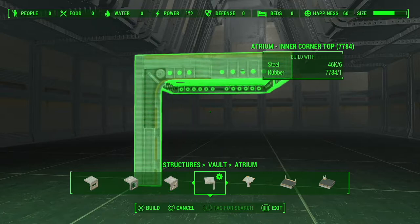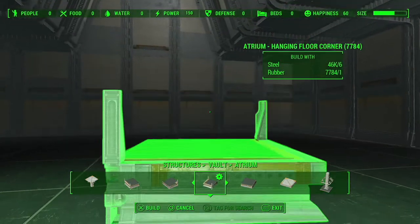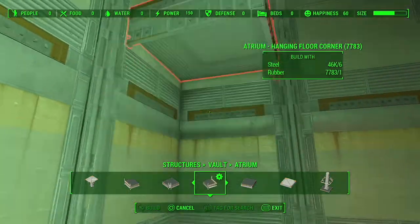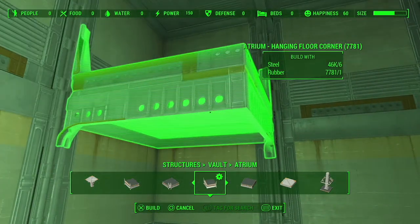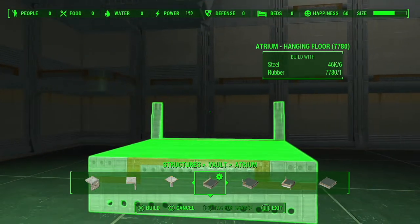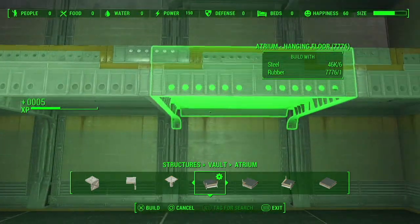Then find what's called the Atrium Hanging Floor — there are a bunch of them. For the corners, find the Hanging Floor Corner, which has two hooks compared to just one, and put one in each corner. Connect them using the hanging floor pieces: there's one with no hooks and one with hooks that fasten to the wall. Connect it just like this.